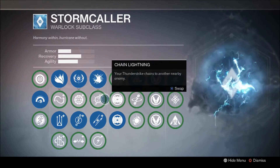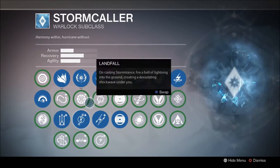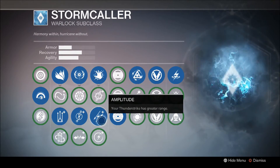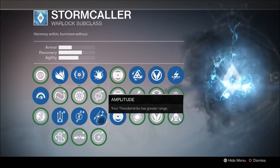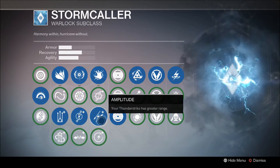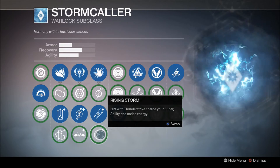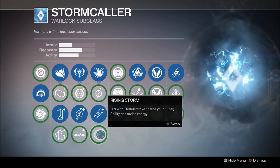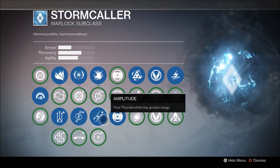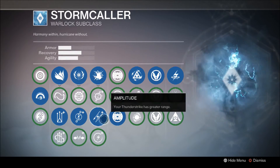Moving on to Thunderstrike, this is one where PvE and PvP might differ a little. Chain Lightning is not all that great. Amplitude gives your Thunderstrike greater range — you definitely want this for PvP because you can map people with it, hitting them all the way across the map and they'll go down quick. Rising Storm I think is a little better for PvE because it can charge everything up faster. For PvP you definitely want to run Amplitude.